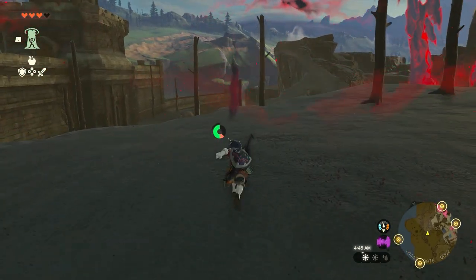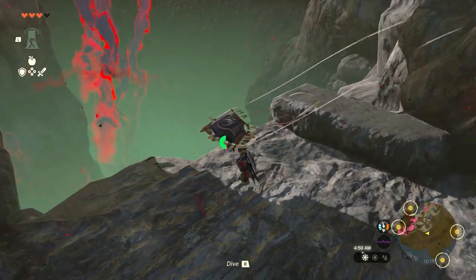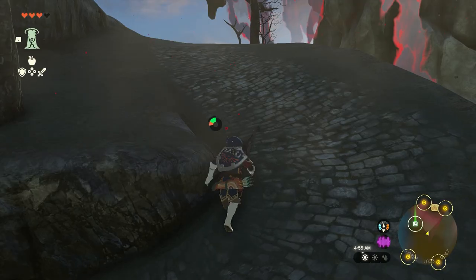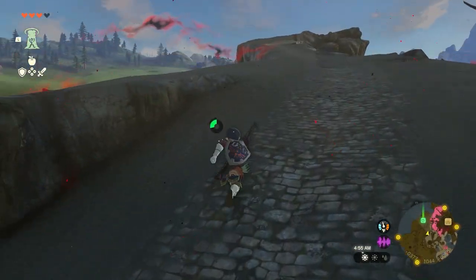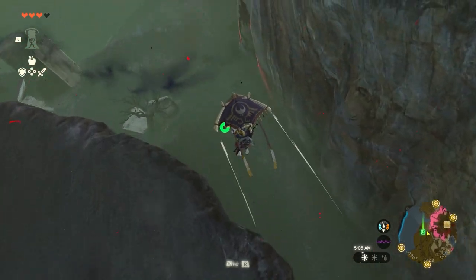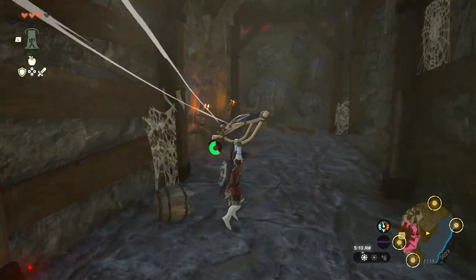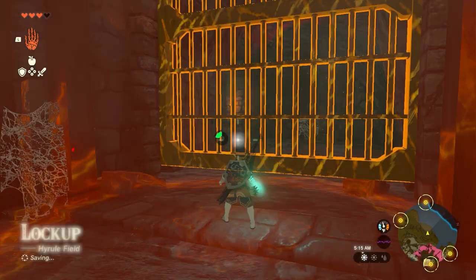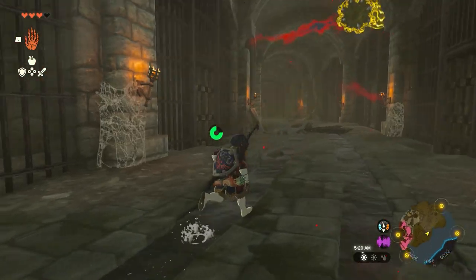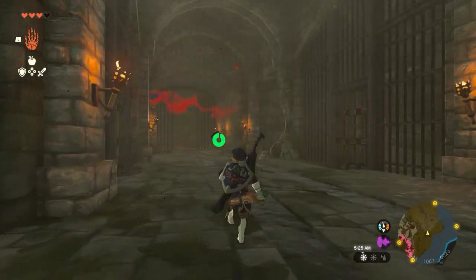I think we're going in the right direction. It could be there - it might be there, and if it is that would make sense because that's where the thing looks like it's starting. Oh, this is the lockup! Well, we have to be here anyways - this is one of the places we have to go to anyway, so why not explore the lockup a bit. That being said, we still need the west passage too.